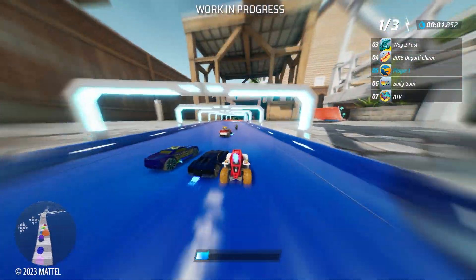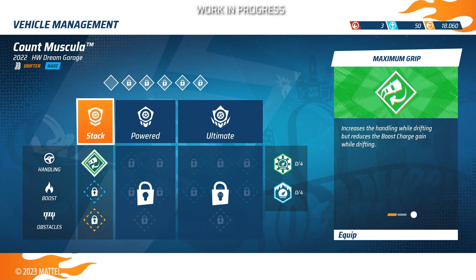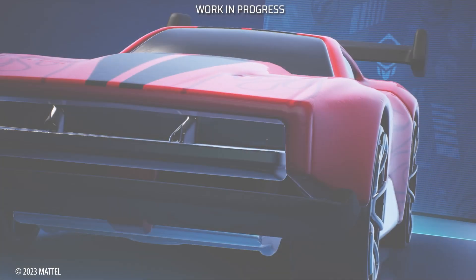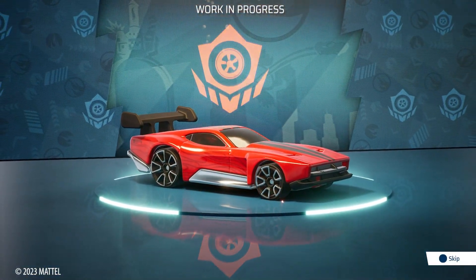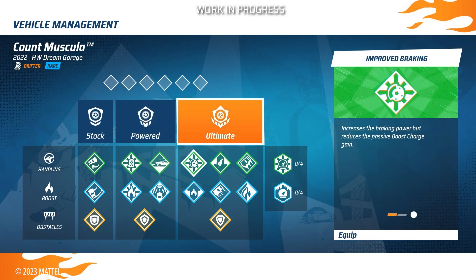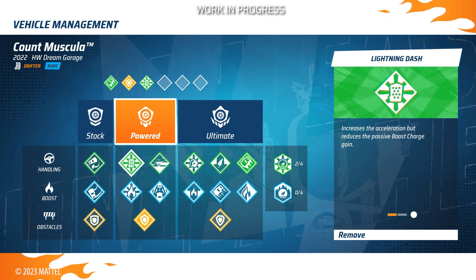But to really crush the competition, you'll need muscles and brains. Dive into strategy with a skill system where you can tune your car to perfection and plan your next victory, facing any track and challenge at your best. Use the upgrade kits to enhance your vehicle's performance from stock to powered to ultimate, then use the skill points to unlock various perks and customize them to suit your driving style.